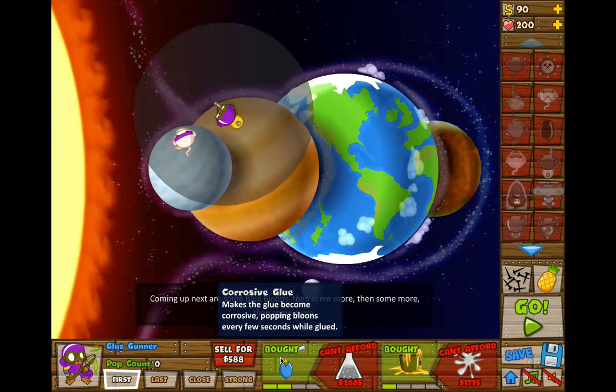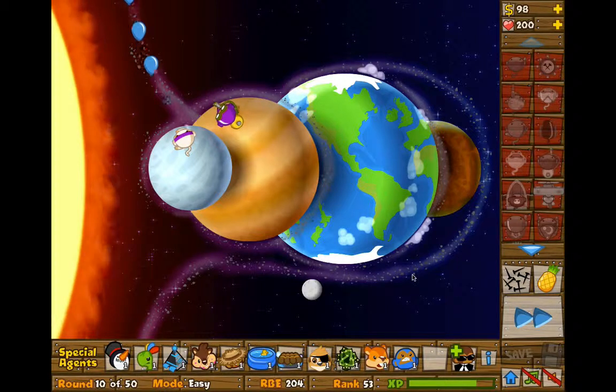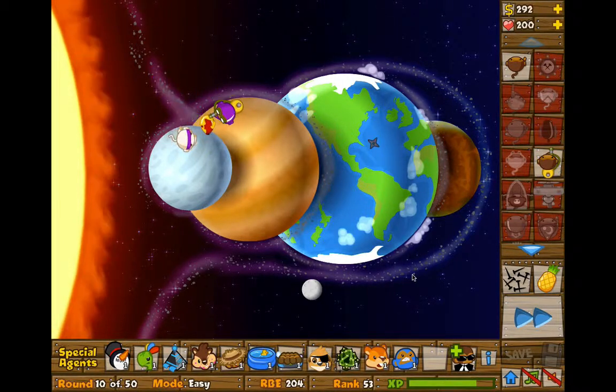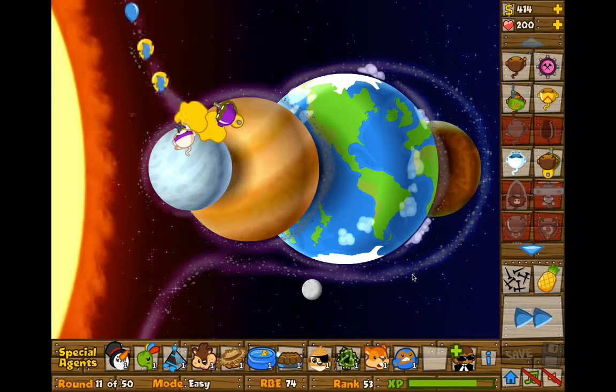What you want to do is two to the left and then one to the right, and that's it. Later, if you've got spare cash, you can buy a glue splatter. I personally don't because I don't need it. If you're going for a higher round, I'd definitely recommend it and then going for the glue hose. Depends on how many towers you're using — if you're using a lot, use the glue hose; if not, use the glue dissolver.